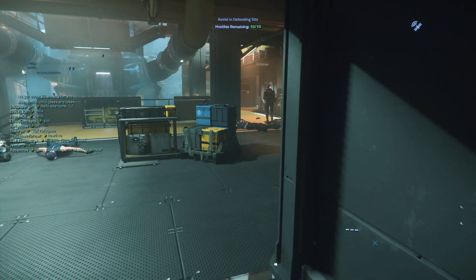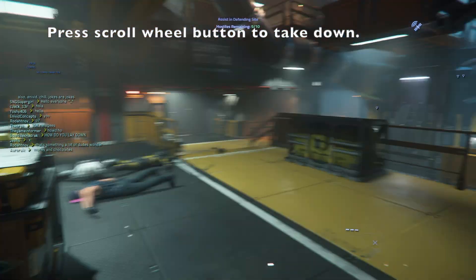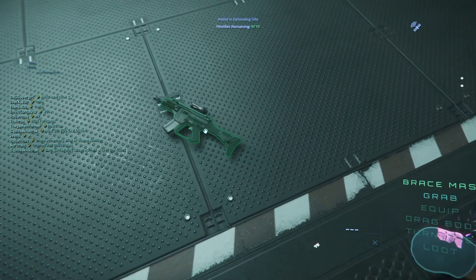I wanted to pick this gun up but saw a bad guy. I'll kill him first with a takedown by pressing my scroll wheel button. Make sure you are in the clear when equipping — this stupid gun does not want to be picked up.